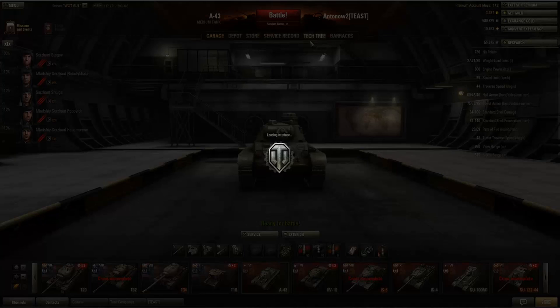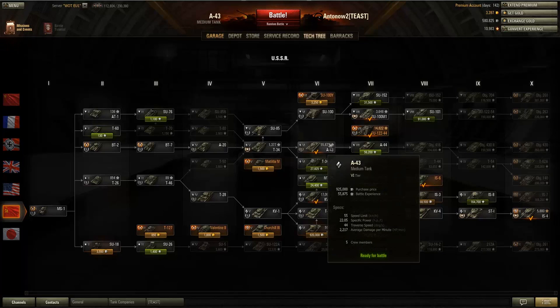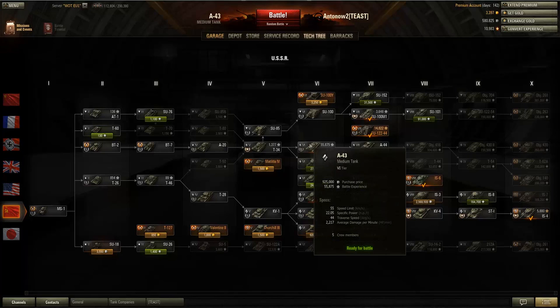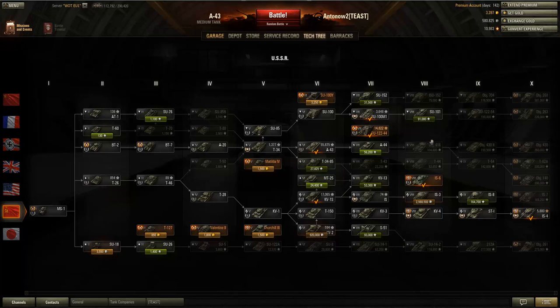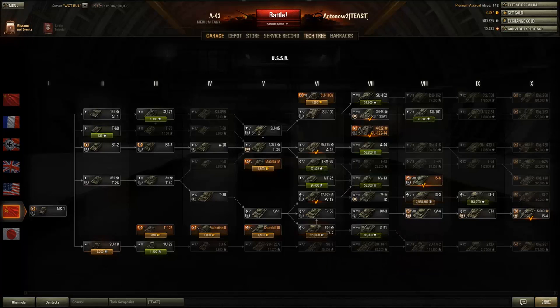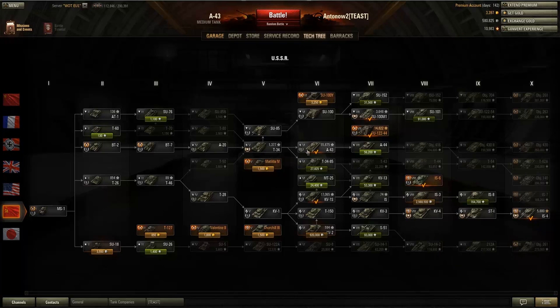This is the A43, a tier 6 Russian medium tank situated right after the T-34. This is the tier at which you have to decide whether you want to go down the line of the A43 or down the line of the T-34-85, and most people seem to choose the T-34-85 line, which I really cannot understand because according to my opinion the tanks of this line are worse across the board, maybe except for tier 6.